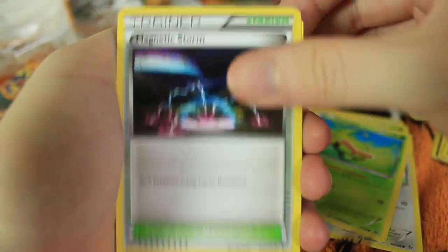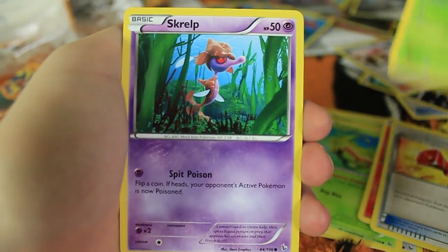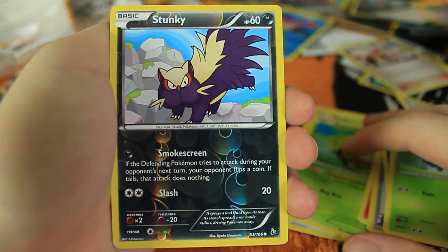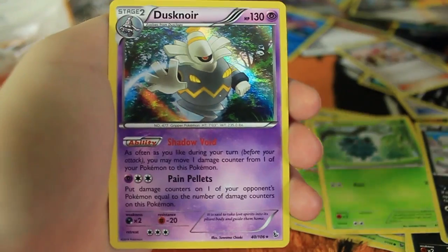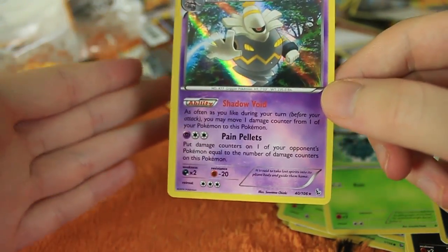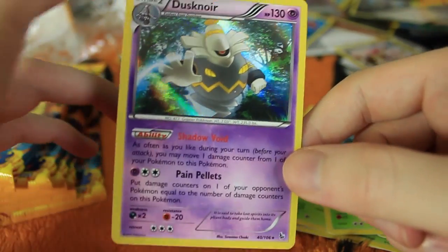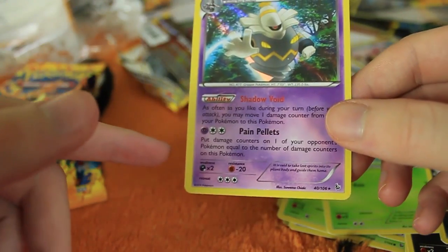We have Magnetic Storm, Torkoal, Startling Megaphone, Seedot, Skrill, Shinx — so cute. We have Scraggy, another Pineco, and a Stunky Reverse Holo. The last card is a Dusknoir. This was the only Holo I did not pull in my first booster box, but somehow I've since acquired three of these — so this is actually my fourth Dusknoir. I got one in an eBay lot or something. My battery's about to die on my camera, so I'm going to go swap the batteries. I'll be right back.